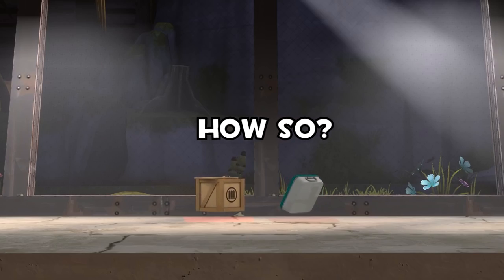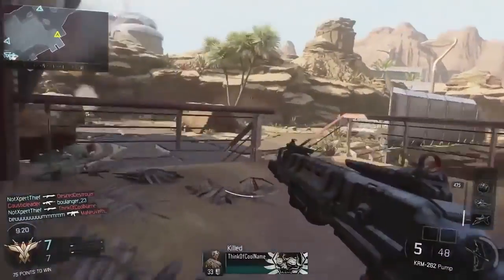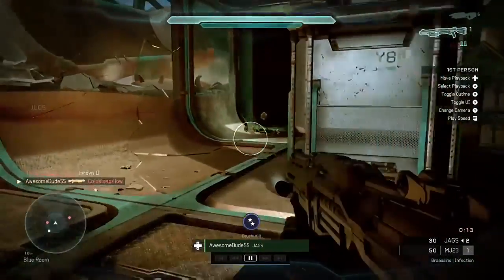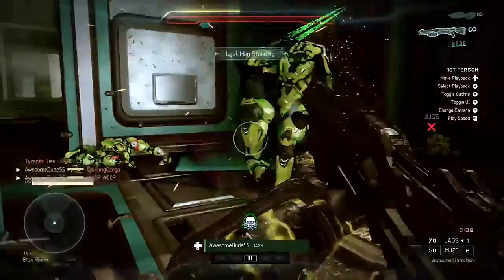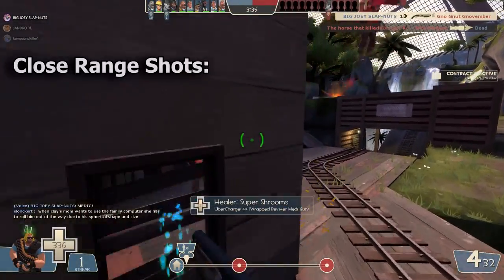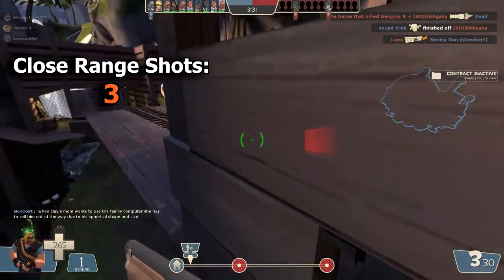Well, for one, in most other first-person shooter games, the shotgun is easily one of the most powerful weapons in that particular game. If you're unlucky enough to be close to someone holding one, then you're assuredly soon to die in one fast, powerful blast. However, compare that to the shotgun of Team Fortress 2 and you immediately realize that this is just not the case for this game.